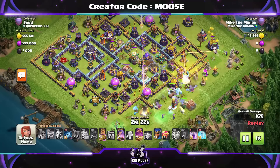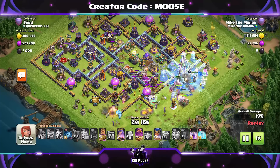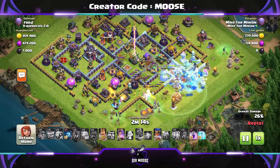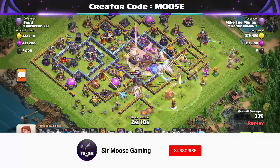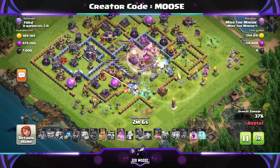Ice Golems, Yetis, Log Launcher — same again. Send them into the base. What I'd like to do is send in the Royal Champion a bit later on. Heroes and Pets is up to you as well. Quick reminder: do remember to hit that subscribe button and notification bell and join the Samoos Army for plenty more videos like this.